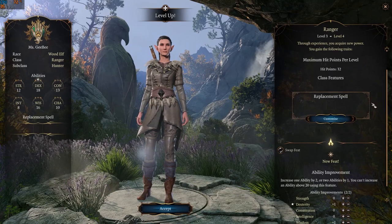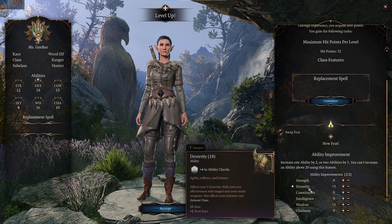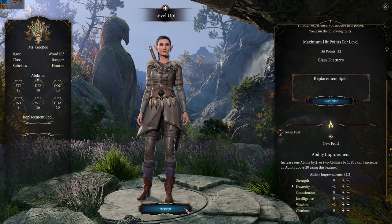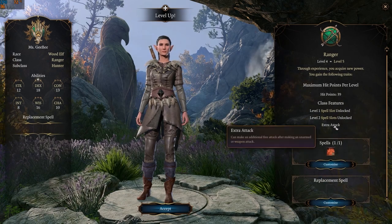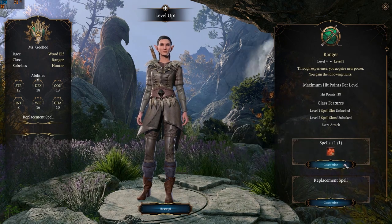At level 4 you will be given two ability points to spend. I suggest you increase dexterity and wisdom. At level 5 you get an extra attack and access to level 2 spells.